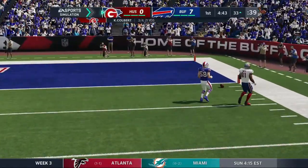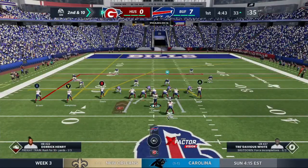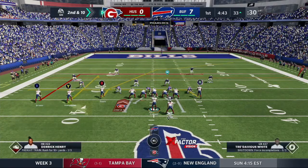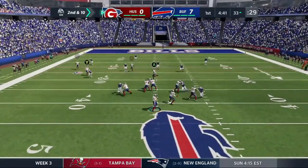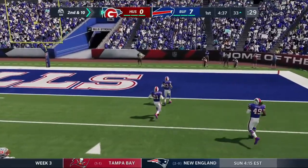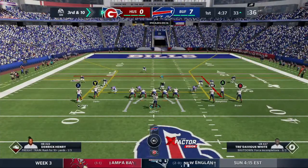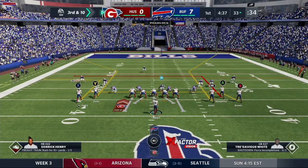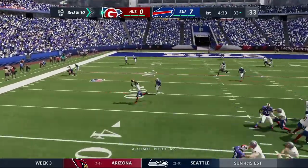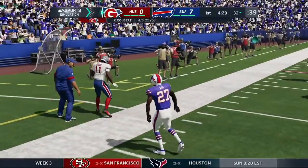Our rookie quarterback misses a throw on the post play to Johnny Smith - same exact play as last game. We call the dagger again with Adam Humphries on a curl instead of a streak. We throw a risky pass to Rashard Davis trying to collect the third down, but AJ Brown can't get the rack either. We're just going to take our field goal and three points.